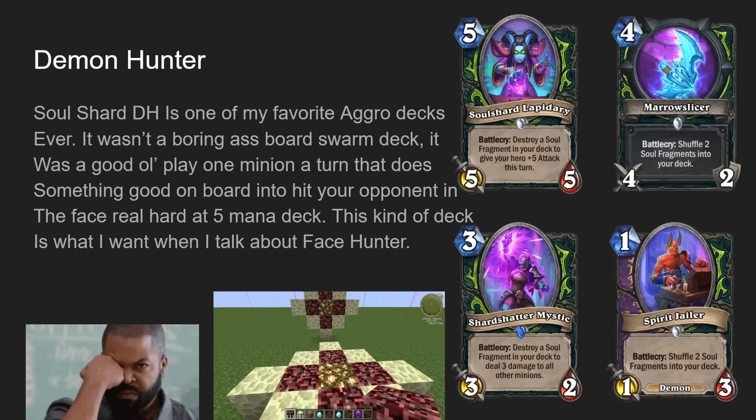It's crazy that Shard Shatter Mystic was so strong it got nerfed to four mana, yet compared to cards we've seen since — like that four-mana four-four that deals three damage to all enemies after you cast three spells from the Titans mini-set — it just feels weak. Soul Shard Mystic had a harder condition because you only had like two soul shard generators plus Arrow Slicer, so you couldn't really play it on curve efficiently. It's just insane. If you don't know what that Minecraft image in the presentation is referencing, I don't know what to tell you — it's in the guy's hotbar, if you know you know.